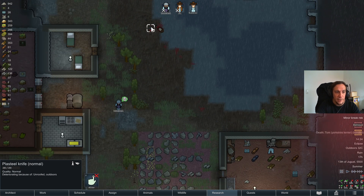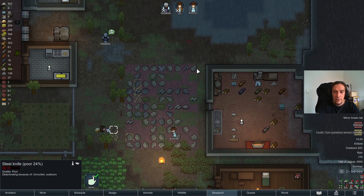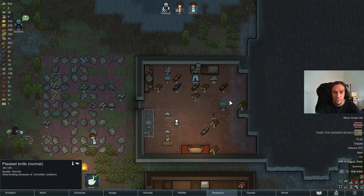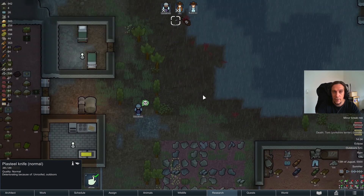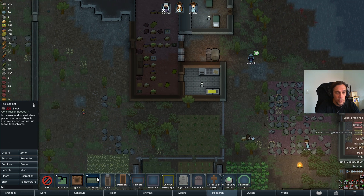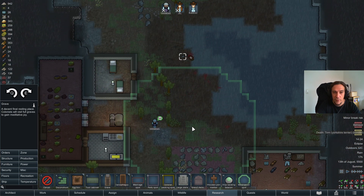Neither Hubbard nor Bubbles made it out alive. My steel knife was picked up by Hubbard in this area. We had traders, we took care of them, and we're going to build some nice graves for them.